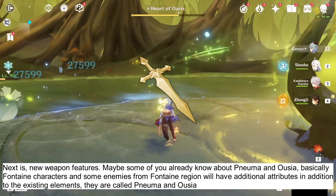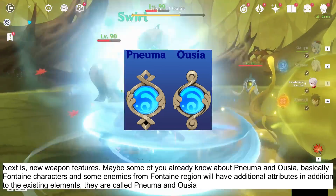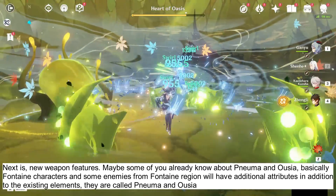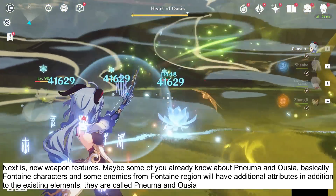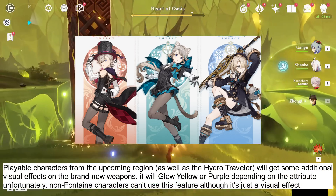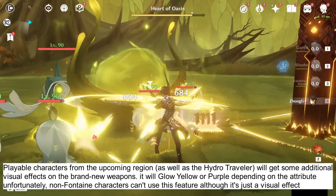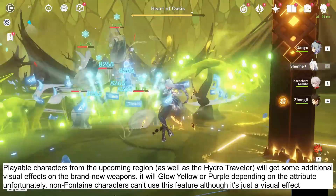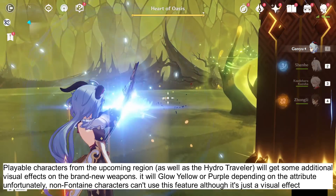Next is new weapon features. Maybe some of you already know about Ousia and Pneuma. Basically, Fontaine characters and some enemies from the Fontaine region will have additional attributes in addition to the existing elements. They are called Ousia and Pneuma. Playable characters from the upcoming region as well as the Hydro Traveler will get some additional visual effects on brand new weapons — it will glow yellow or purple, depending on the attribute. Unfortunately, non-Fontaine characters can't use this feature, although it's just a visual effect.